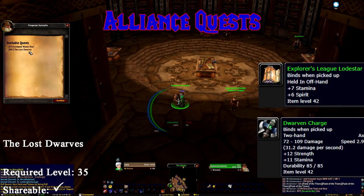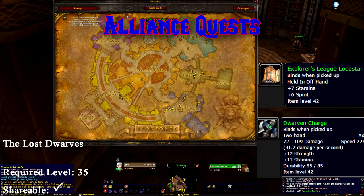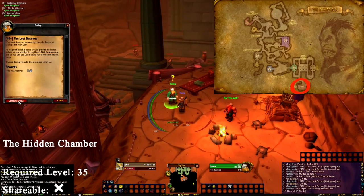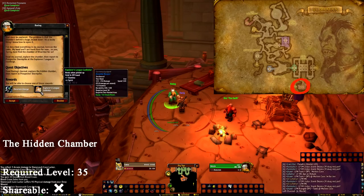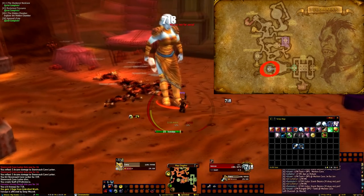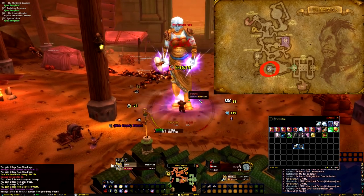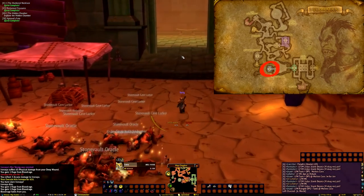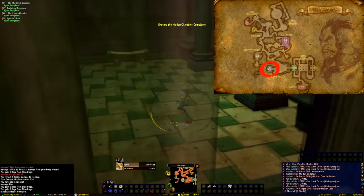Moving on to Alliance, who have quite a few quests here — we start things off in Ironforge. Prospector Stormpike in the Hall of Explorers gives us the Lost Dwarves, which sends us to Uldeman to talk to an Alliance-friendly dwarf named Balog, who will then give us the Hidden Chamber. The Hidden Chamber requires us to collect the head of a staff found in the chest behind Balog and the shaft found off the trog boss Revelosh. Upon completing the staff, we can summon a secret boss and explore her chamber. We finish the quest off back at Prospector Stormpike.